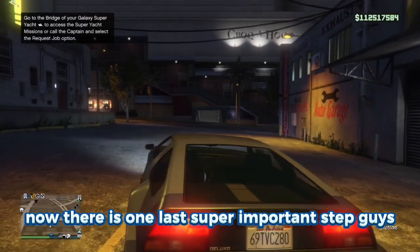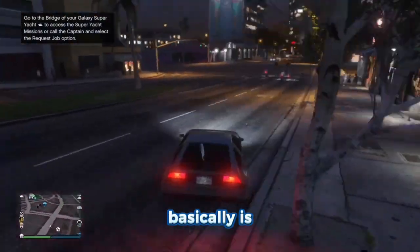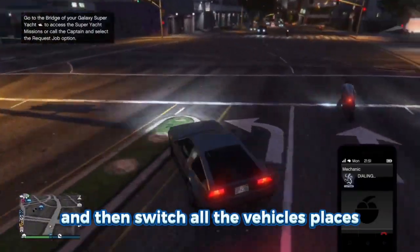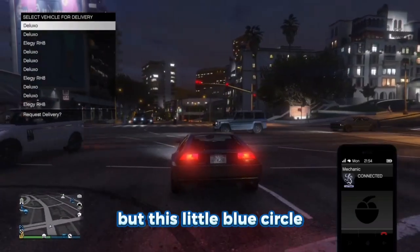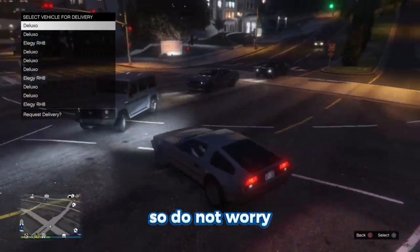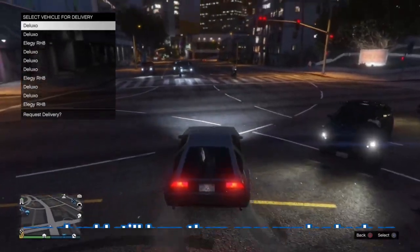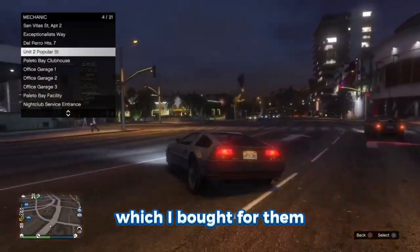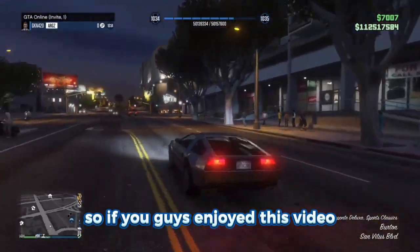There is one last important step: saving the vehicles. Go into your garage and switch each vehicle's place with a saved vehicle or an empty slot — there should be a little blue circle inside every garage. This saves the vehicles so that when you log off and back on, they'll still be there. As you can see, all my garages now have the Deluxos and I still have the exact same amount of money.